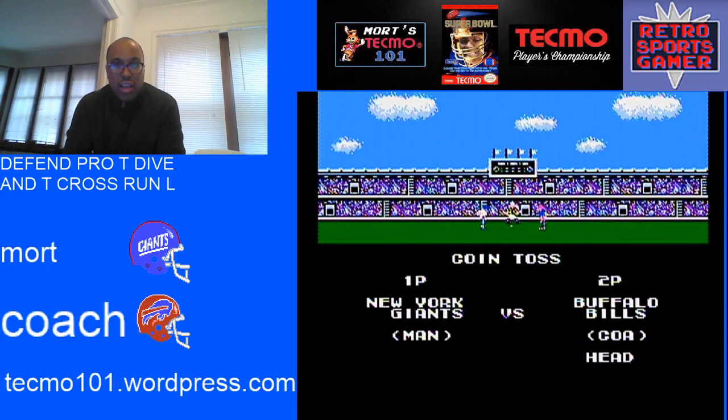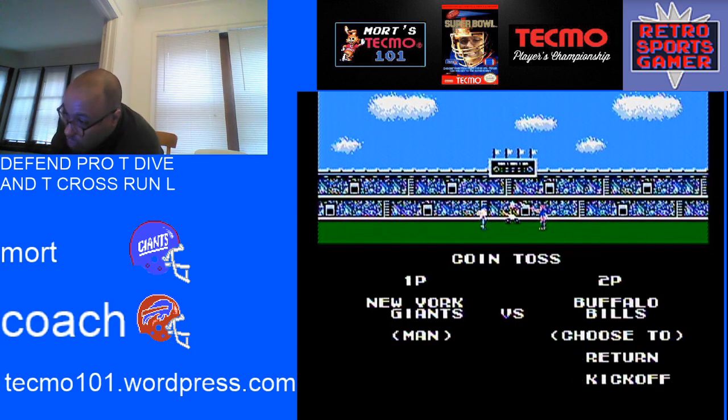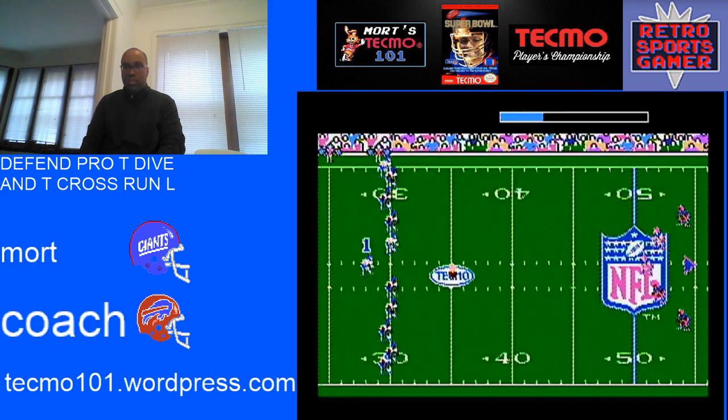Welcome back to Tecmo 101. I'm continuing a series of videos that teaches you how to defend the running plays in Tecmo Super Bowl. We're almost done. Today we're going to be going over Pro-T Dive and T-Cross Run L. Pro-T Dive isn't going to take that long, so it's mostly going to be T-Cross Run Left. After I do this, I'm going to talk a little bit about when the play is useful and when it's not. So let's have the Bills get the ball — they're in coach mode — and I'm going to be the Giants, trying to contain Thurman Thomas on these two plays.